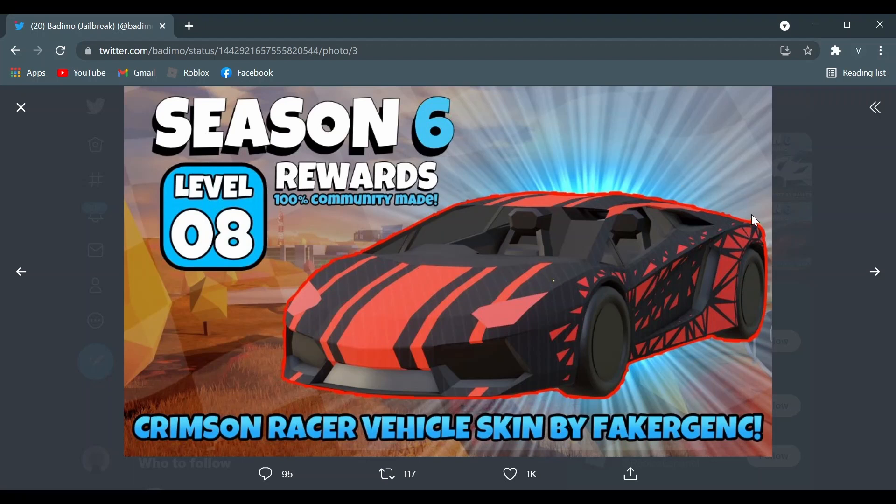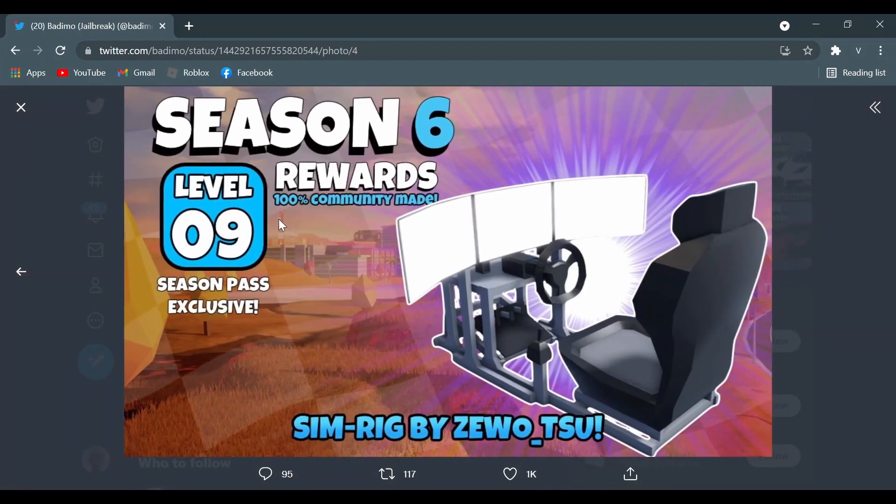Level 8 is the Crimson Racer vehicle skin by Faker Jank. It's basically the racer skin in the game but with a lot cooler side details, and it looks way cooler than the normal one. It's probably a bit high at Level 8 for just a vehicle skin — Level 4 would be more appropriate — but it's not too bad.